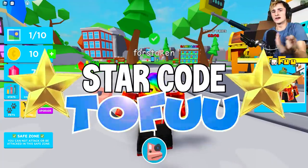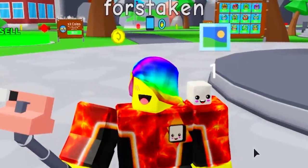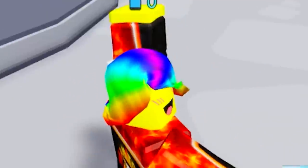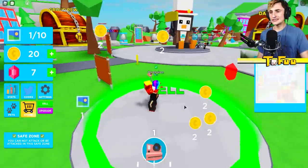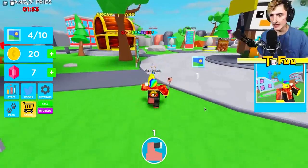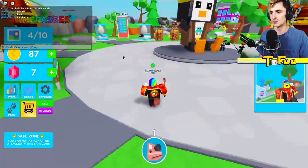Everyone drop a like down below and use starcode tofu in the Robux shop — it helps me out a lot. Let's go ahead and start breaking this game with admin controls. I obviously want to show you guys a little bit of the game before we start breaking everything, but our little admin panel is right here.